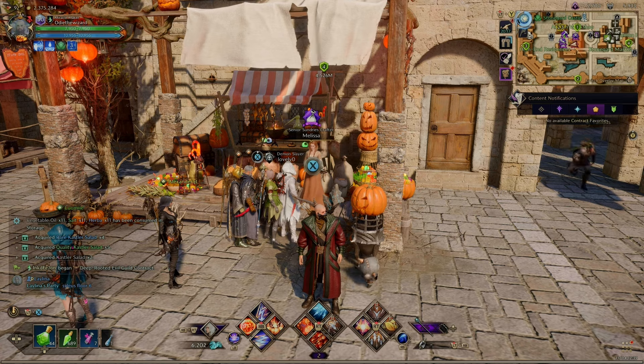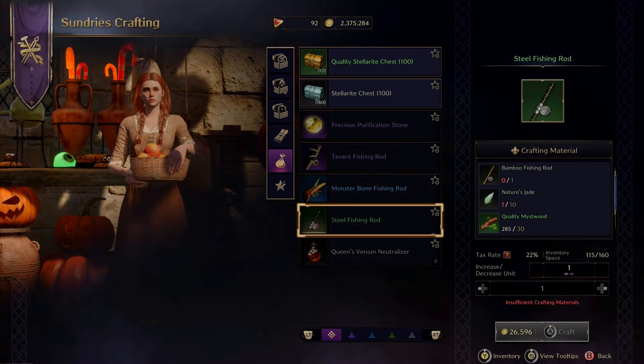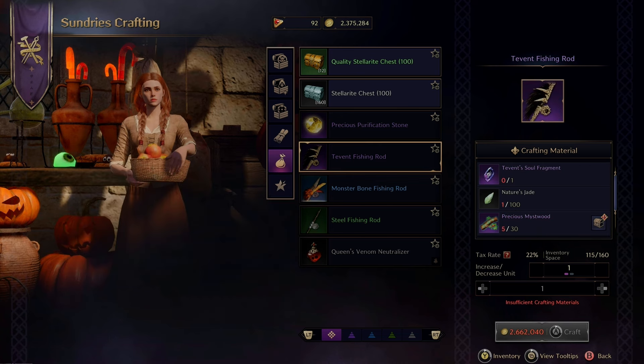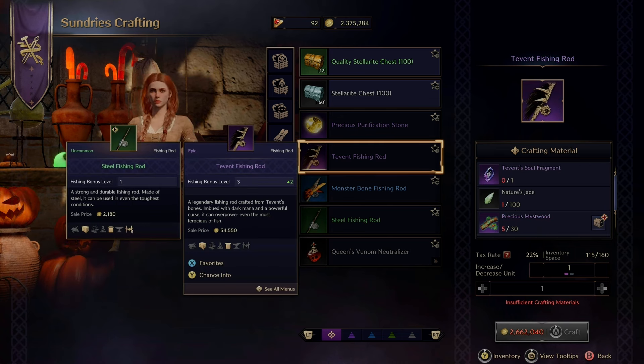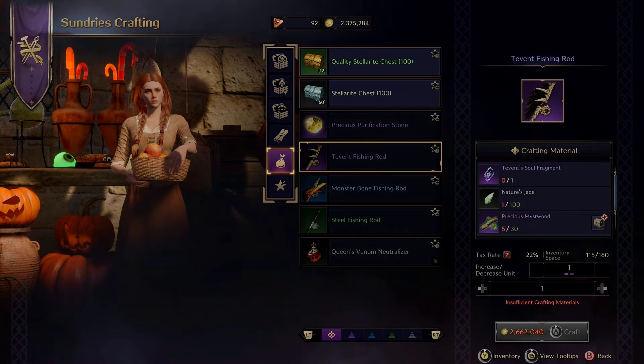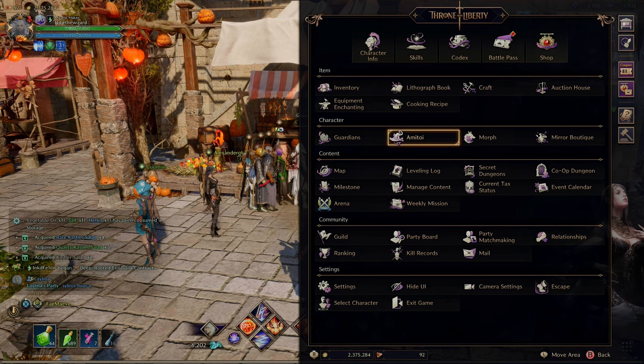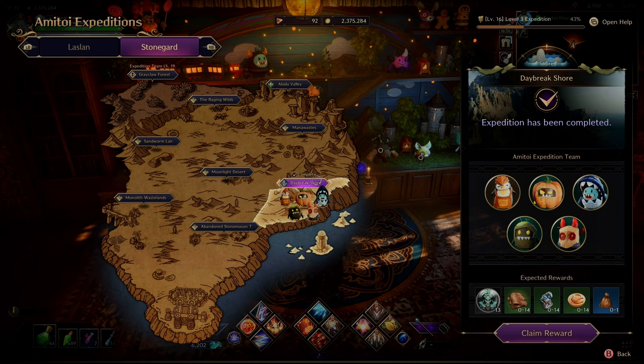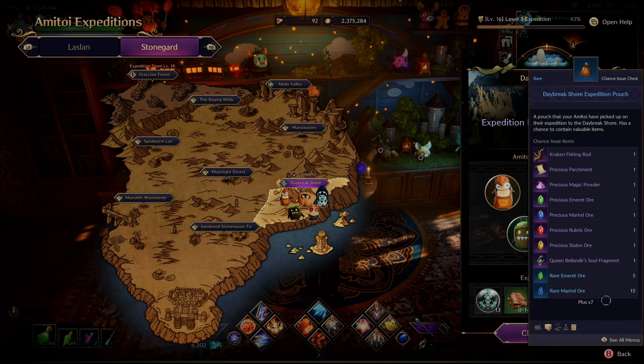One way to get a new fishing rod is to come to your senior sundries crafter Melissa in Stone Guard. I'm on the steel fishing rod, but you can also craft a monster bone fishing rod by upgrading your steel rod. You can also get the Tevent rod using his soul fragments and some nature jade — they all take nature jade, which comes in the sacks. Additionally, if you send your amatoys out on expeditions to Daybreak Shore, they have a chance to get a blue bag containing the Kraken fishing rod, which is one of the best. So don't forget your amatoys.